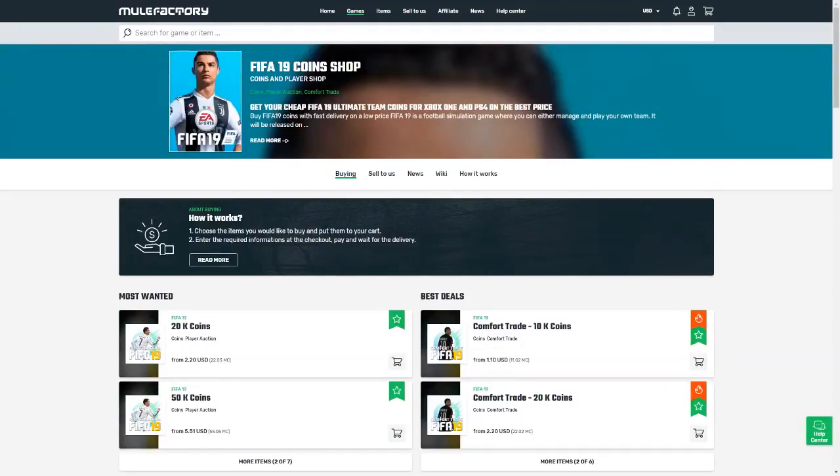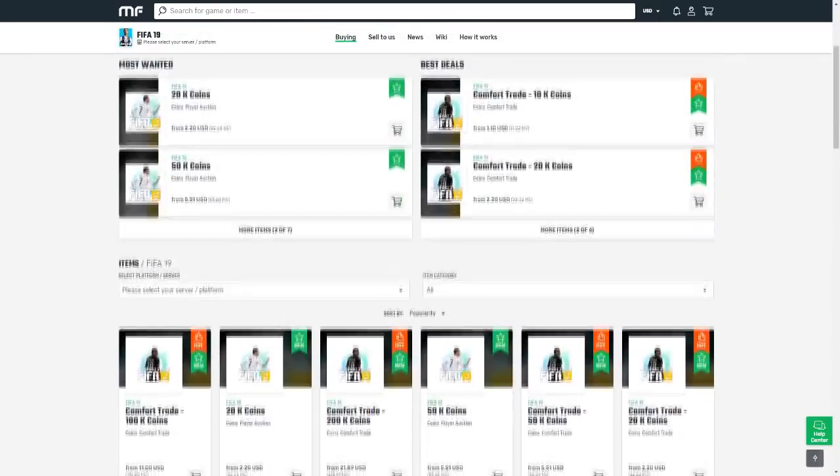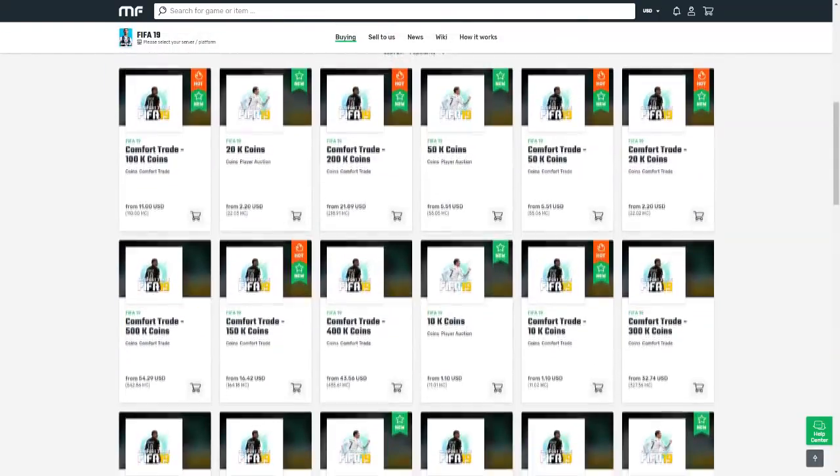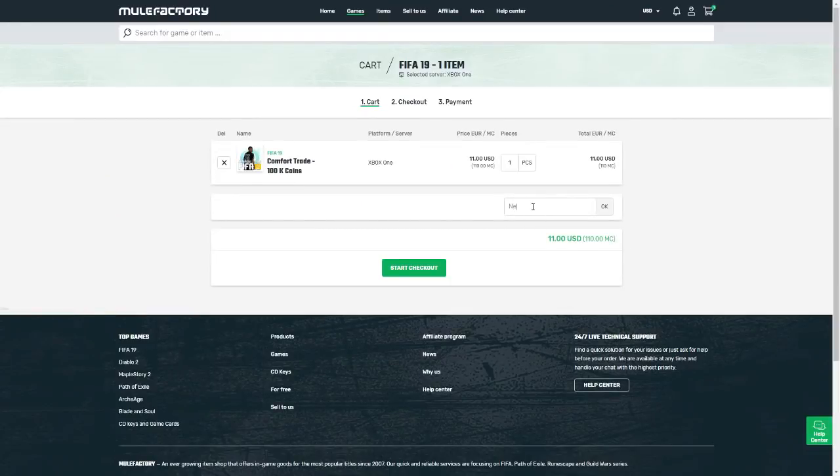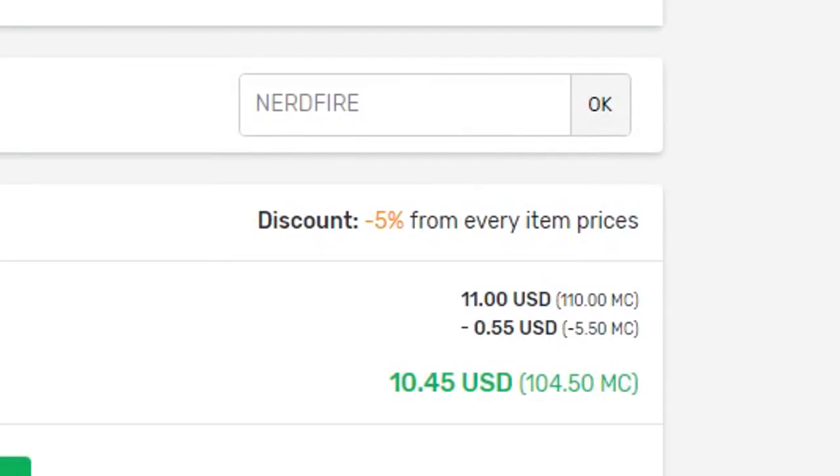If you guys want safe, cheap and reliable FIFA 19 coins with 24/7 support and 100% safe comfort trades, make sure you head over to mulefactory.com and use the code 'nerdfire' at checkout to get a cheeky 5% off any order you make on the site.